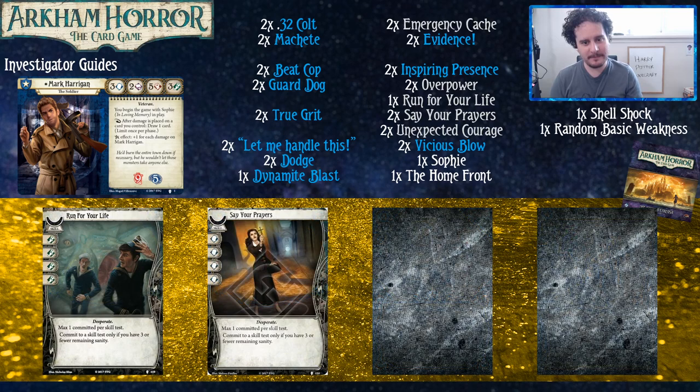We've got Run for Your Life and Say Your Prayers — the neutral skills from Carcosa that require you to have three or less sanity, which is quite easy when you're playing Mark and only start with five. The trade-off you'd normally make between these over Guts is pretty negligible for Mark, because you're going to be drawing so many cards anyway. You don't need to be concerned with the difficulty of triggering these skills because five sanity is pretty squishy — you'll get to three in no time.